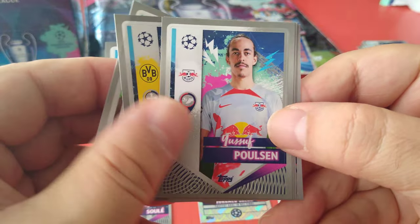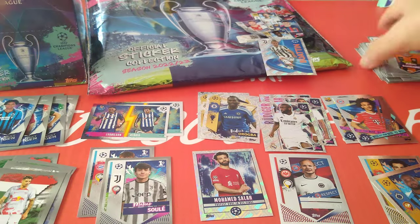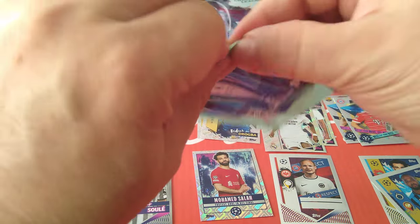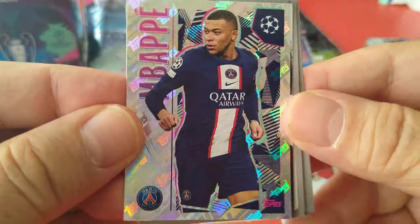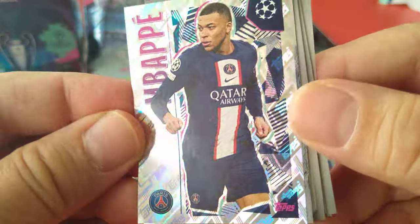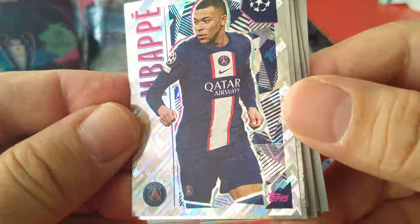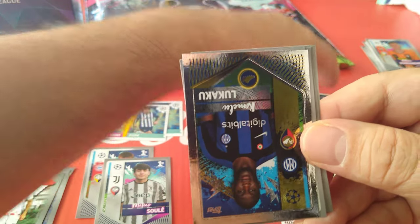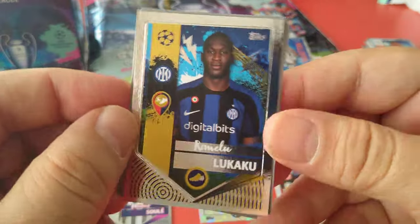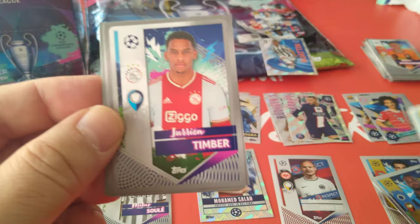Alisson, Julian Brand, Paulson, Savic, Cuadrado — tons and tons of superstars in this collection, of course, Champions League. Here's an Mbappe — team of the season, nice design. Just showing you the design — the reflection in the back for the Topps logo, silver foil as well. Next is Lukaku, star player, back at Inter Milan.